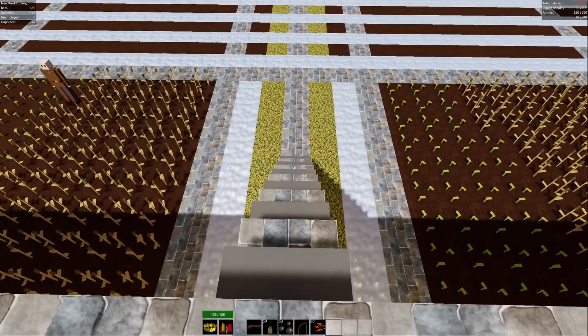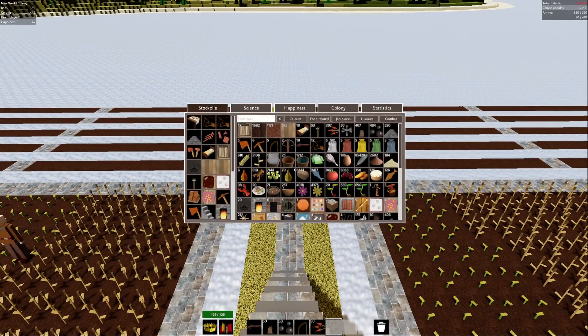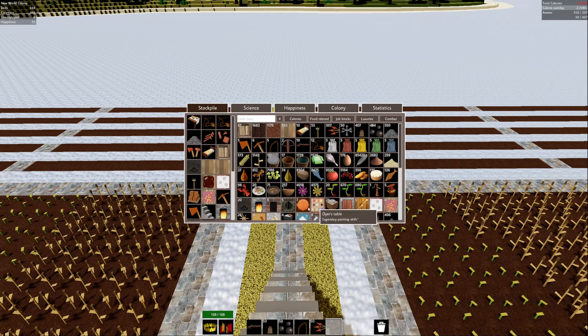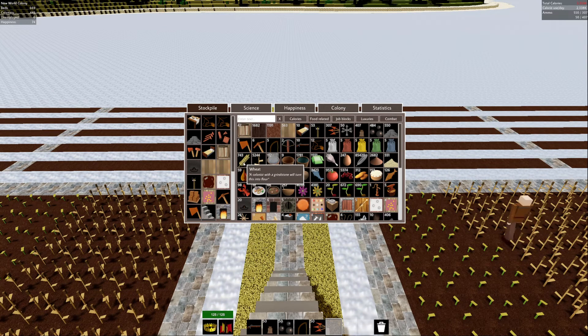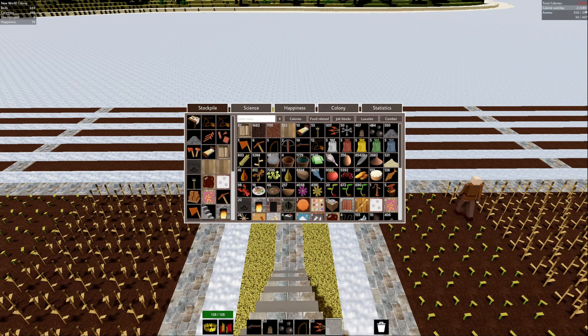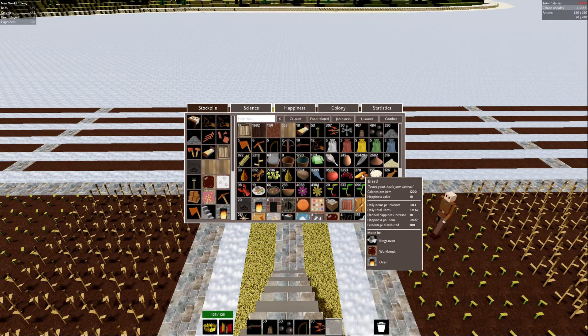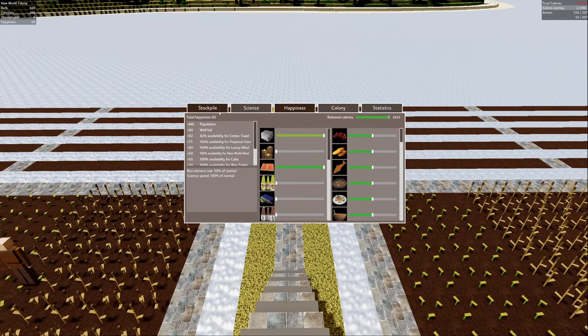I also have 446 colonists. I don't remember how many I had last week, but it's still catching up. I still need to leave it and give it a chance to balance itself out, because the wheat goes up quite a lot but then it plummets — it absolutely nose-dives into the floor and it gets quite scary in terms of food, which is still in the red up here.